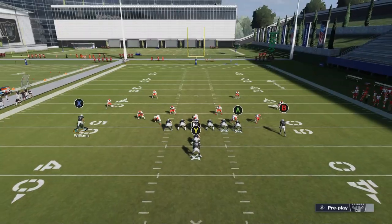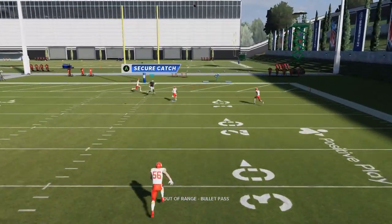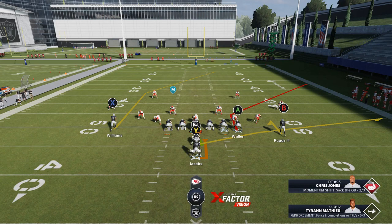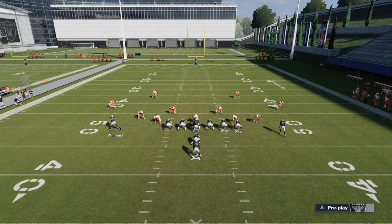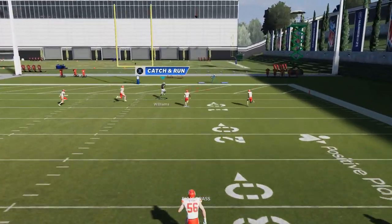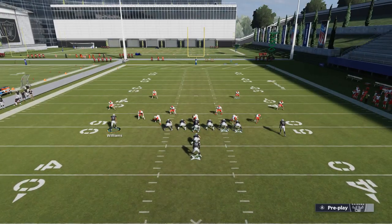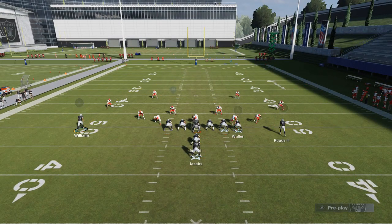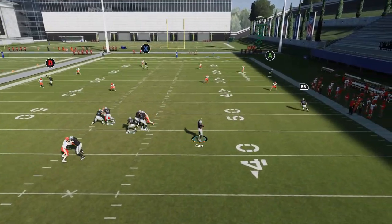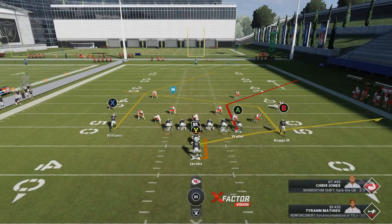Against cover-four drop show-two, motion Williams out, put the A route on a smart route, and buy time — the X route will get right through the safety combination for an easy touchdown. On the other side of cover four, the best way to get the one-play touchdown is putting the B route on a smoke route. That pulls down the strong safety, who is the only player with a shot on the crossing X route. With the smoke route, the safety sits on his hands and can't contest. A slant works too but the smoke route is more reliable for the touchdown.